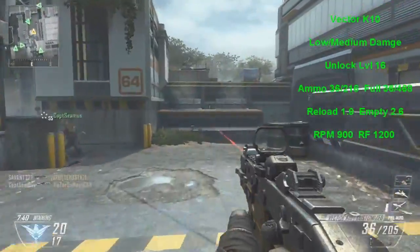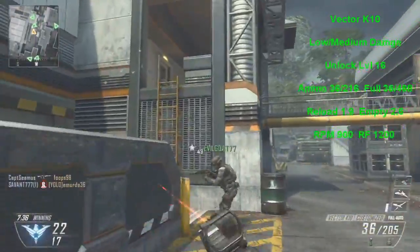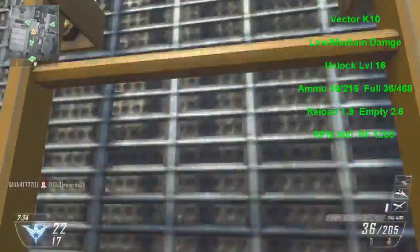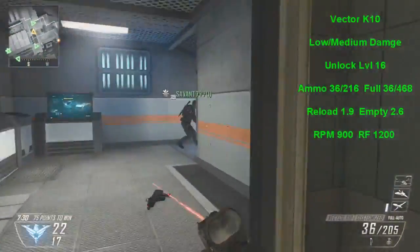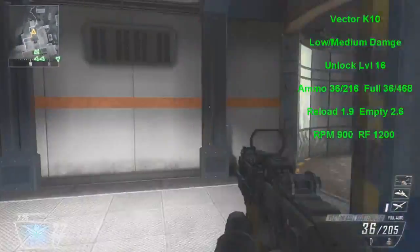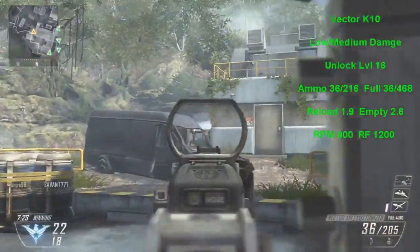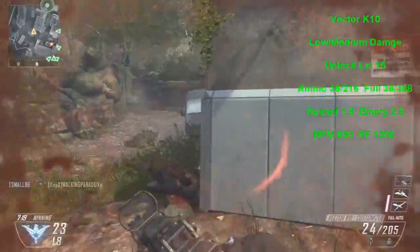The magazine is 36 ammo, and with extended clip it is 48. The ammo you start with in the beginning of the game is 36 in your clip and then 216 bullets left, unless you get full ammunition from Scavenger — then you get 36 bullets in your clip and 468 bullets remaining.